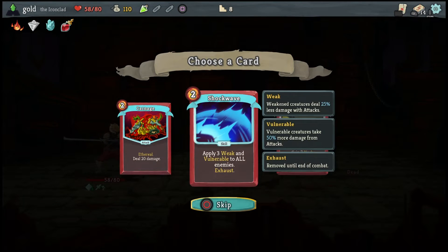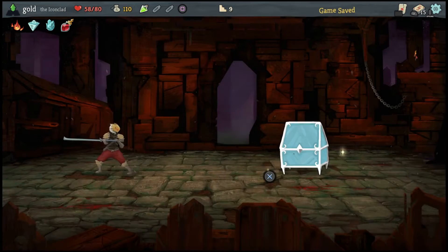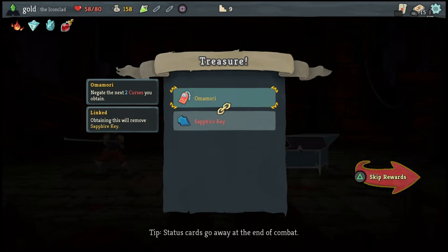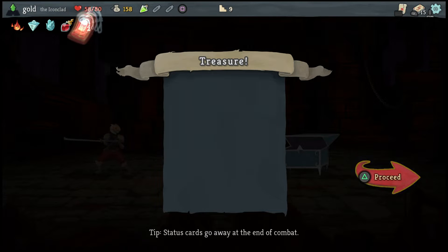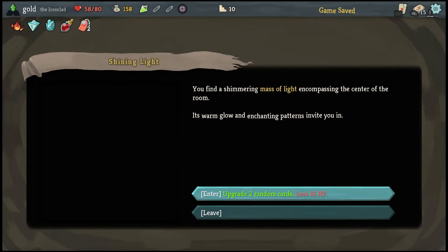I could do carnage — shockwave is really good though. I'm going to do carnage. So this is a chest — they give you free relics. Omori: negate the next two curses you obtain. It was linked to the sapphire key. Link is literally just: you pick one or the other.